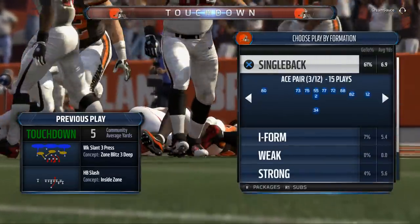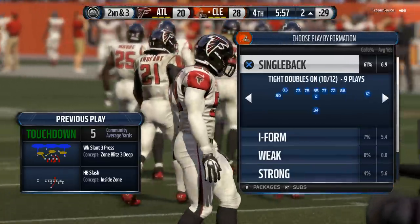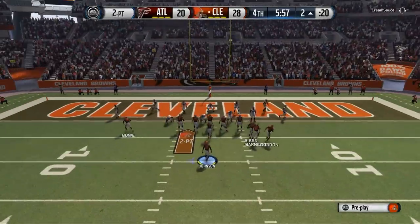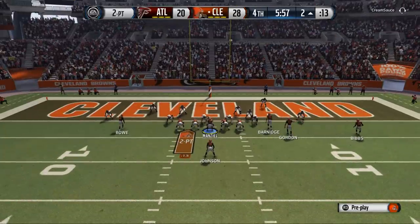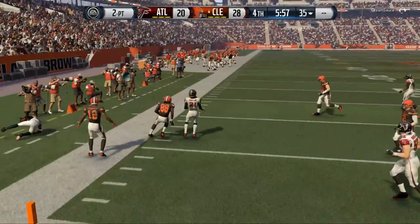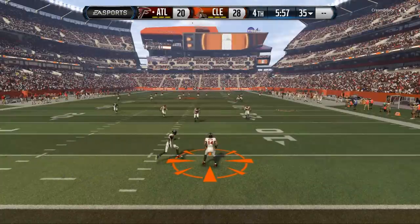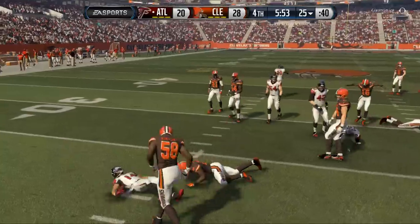I want to show you this goal line play — I haven't been able to get it to work lately but I think it's effective. If they press cover, which they are, we're going to look to hit Bowe. But they don't get out on him and we got picked. What I'm trying to get at is if they press cover we should have hit our underneath spot route. It's an interesting read because it's very difficult for them to stop — they have to worry about it. Even though we don't necessarily hit him all the time, they'll have to worry about that motion out.